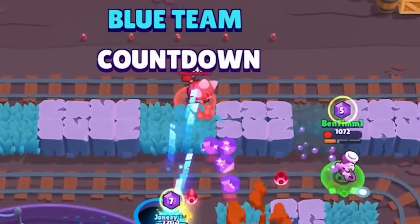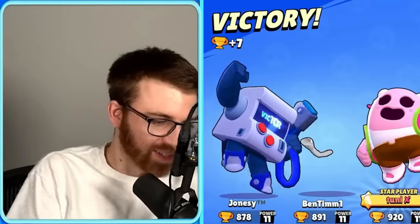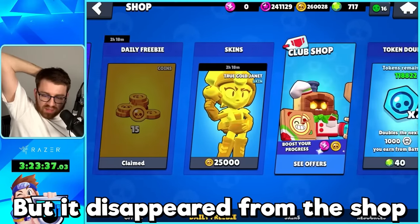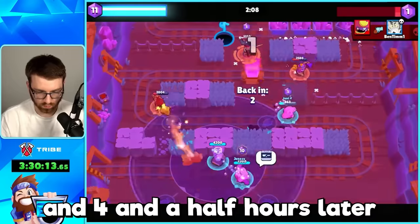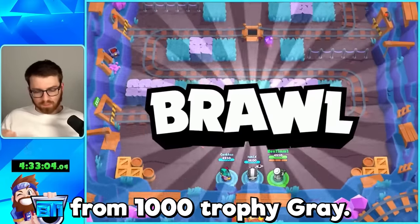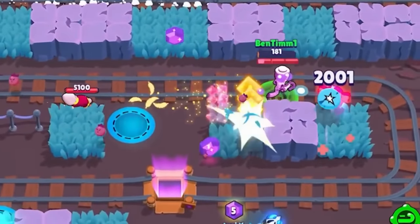I made a good play - get over here! I made another play! A bit later we hit 900 trophies. We were gonna buy the Gray skin but it had disappeared from the shop - it was rotating every couple of hours and I didn't know that. So we kept on pushing.